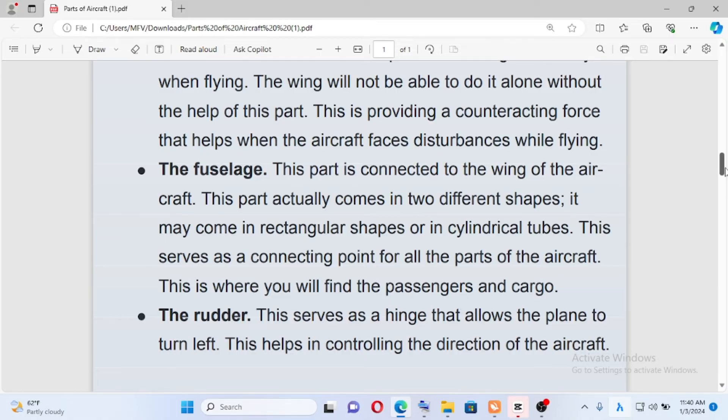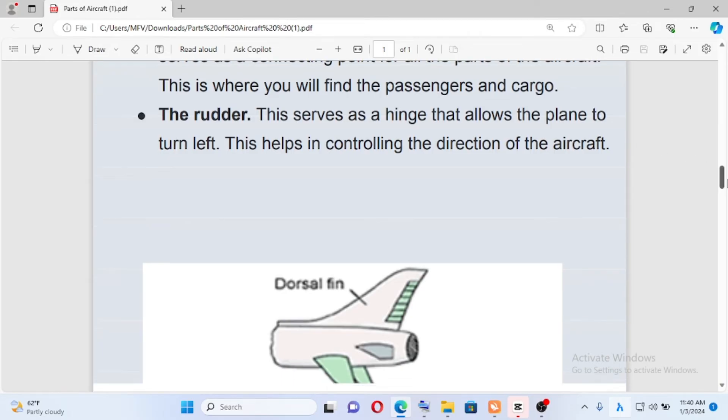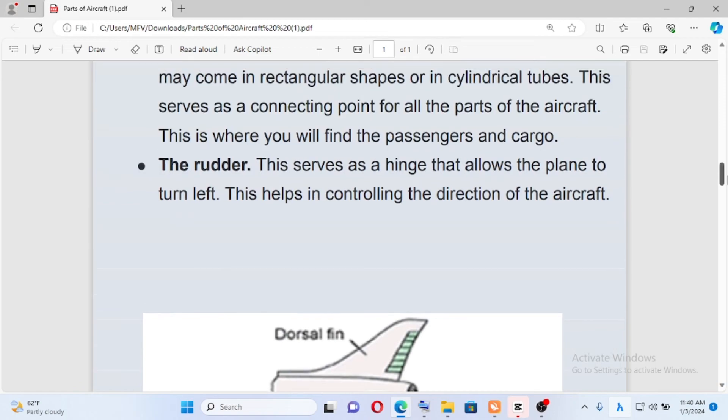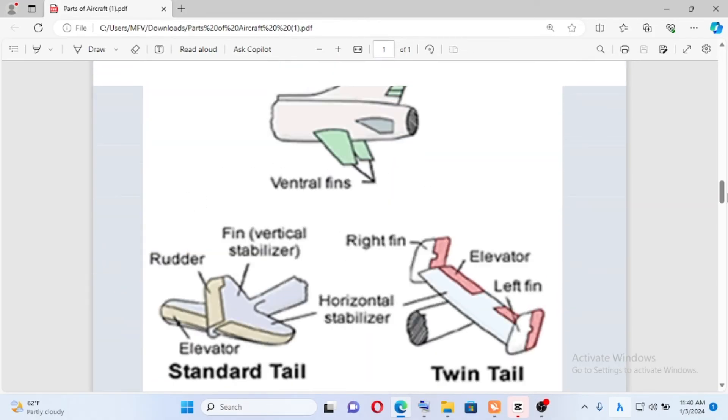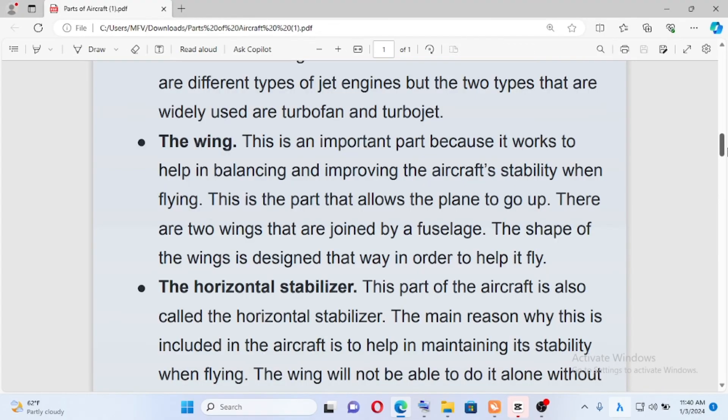This is where you will find the passengers and the cargo. This connecting point serves as a hint — it allows the plane to turn left. Direction control is managed by the rudder. Whether lift or wind direction, the rudder manages the direction of the aircraft. There is the dorsal fin and ventral fin.